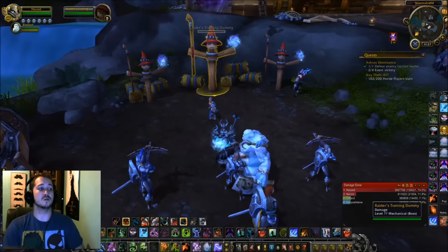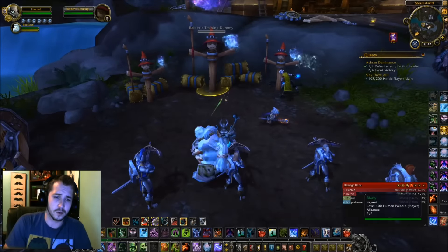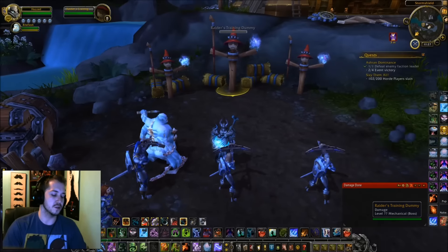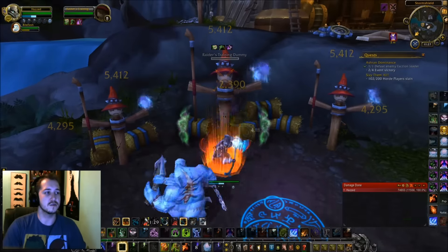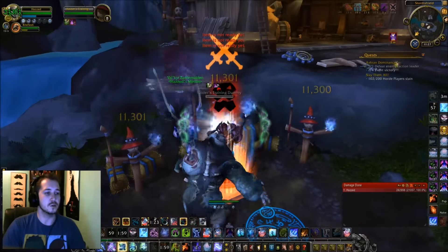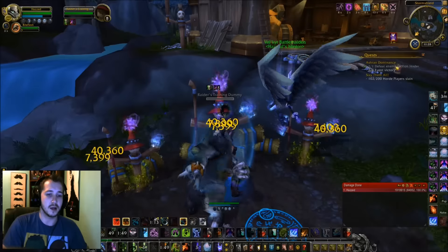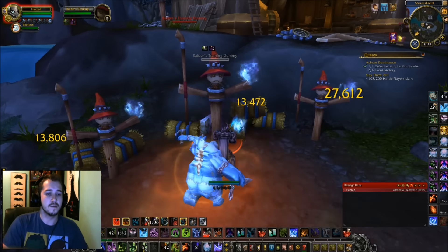As for the melee rotation, let me show you on these training dummies. There are three adds here so we can do quite a bit of damage. First, you want to spread your dots on the target. Then come in and apply two Festering Strikes — these are going to stack up your Festering Wounds. That's when you blow your maximum cooldowns, throw out your major cooldowns, and then go into rupturing those wounds or bringing in your Epidemics for AOE pressure. You can see the DPS skyrocketing.